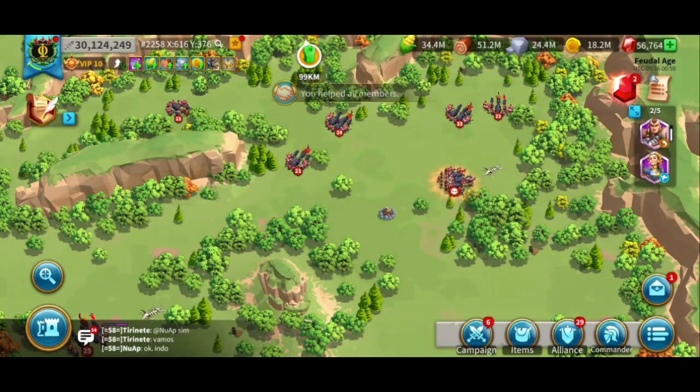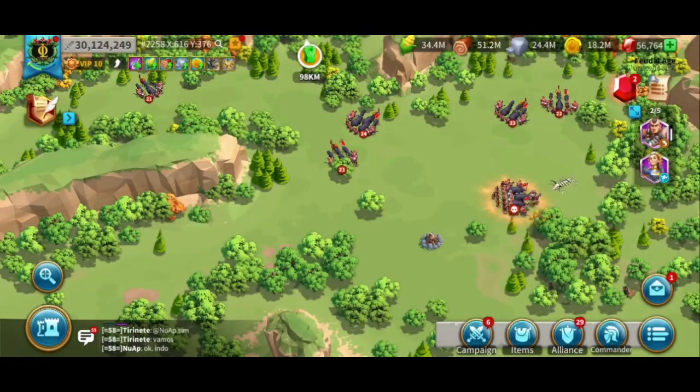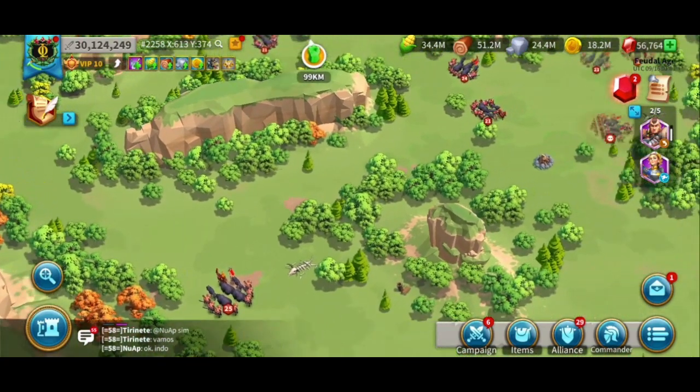Sometimes when you kill an iron hand baller, it will also drop a gatekeeper's shield which gives 8% infantry health. Gathering gems and attacking barbarian keeps are ways that free-to-play players close the gap between them and the whales. So if you are still gathering resources on your main account, please consider creating farm accounts and using your main account to gather gems and attack barbarian keeps.